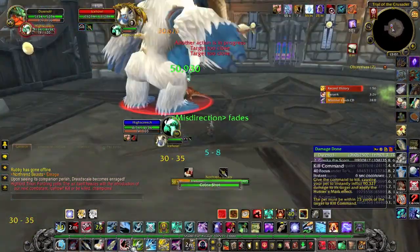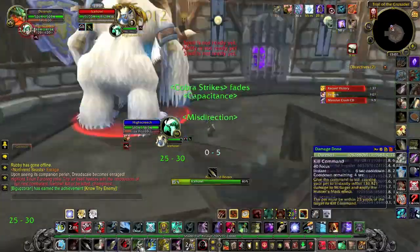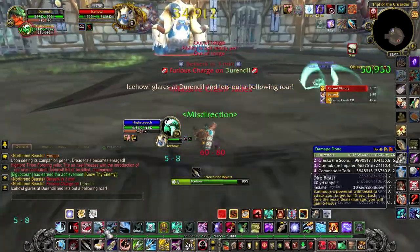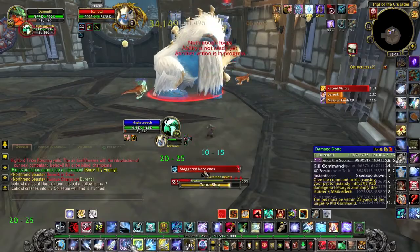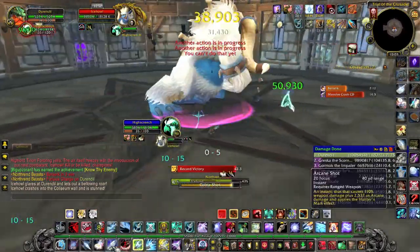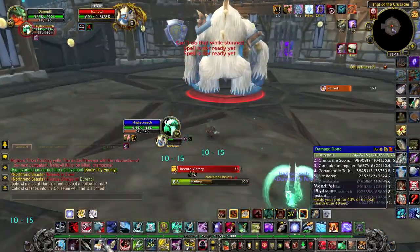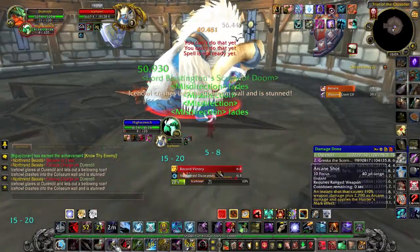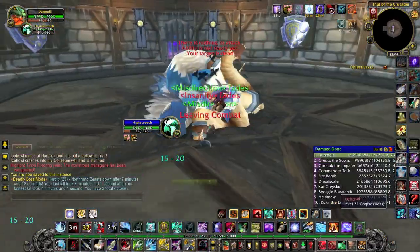The last boss of this encounter is Icehowl. He is basically a DPS race. His abilities will affect your DPS. The first one is Ice Breath, which will freeze you in place and stun you for 5 seconds. Then there's the Massive Crash: he will stun you and then run full speed at you once the stun wears off, so make sure to move out of his way. If you do, you will have about 15 seconds where he takes increased damage, so save your cooldowns for those phases and you shouldn't have any problems with him.